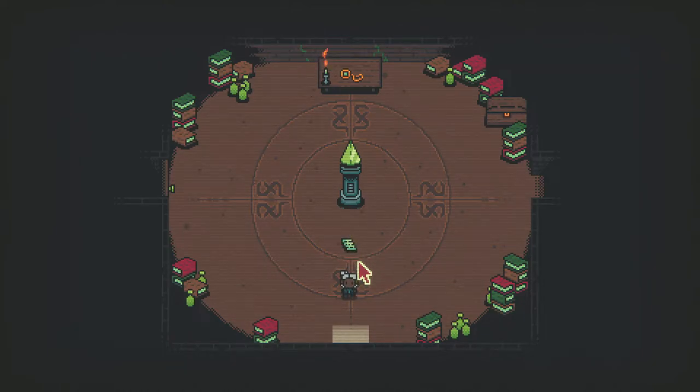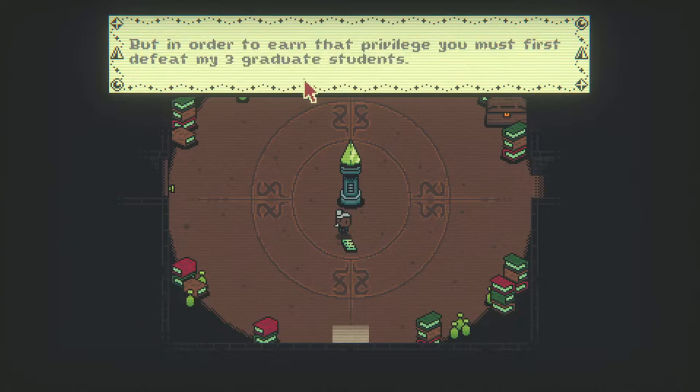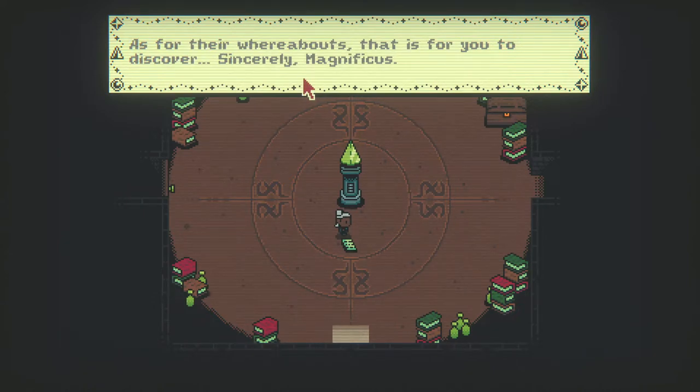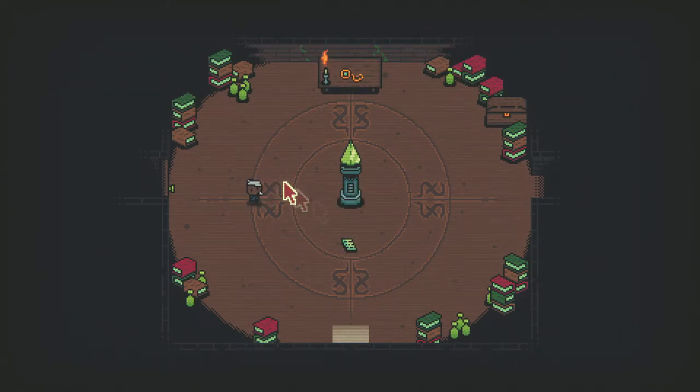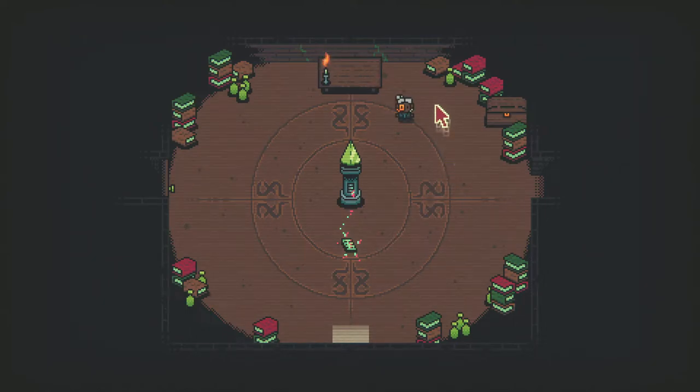This is the one I was most interested in because it has the weirdest mechanic — you have to put down a different card to put down the rest of the cards, and if that first card leaves, some of those other cards might leave too. 'Greetings — if you are reading this it must be because you wish to challenge me, Magnificus, to a card battle. But in order to earn that privilege you must first defeat my three graduate students.' They need to be in this castle, that's all I'm saying. Let me get this monocle.